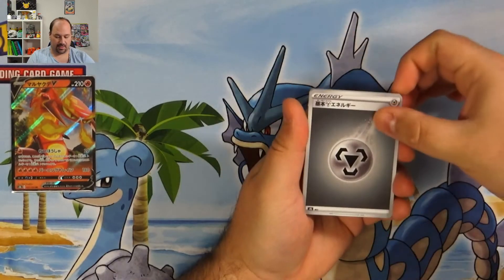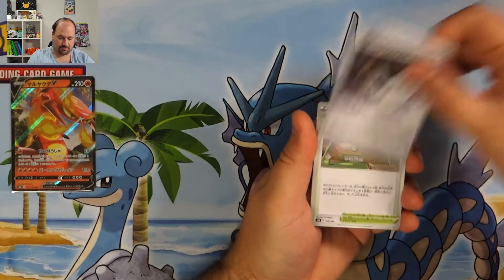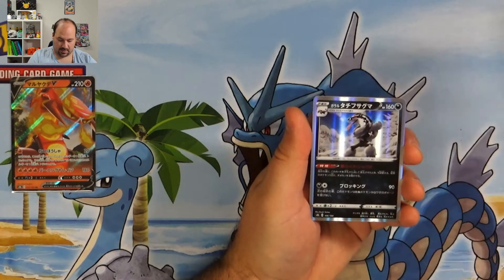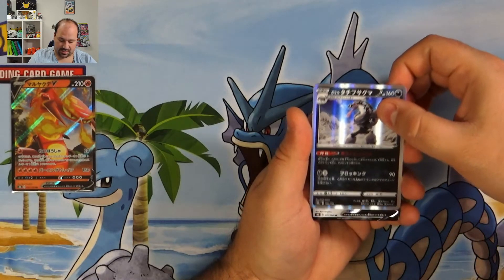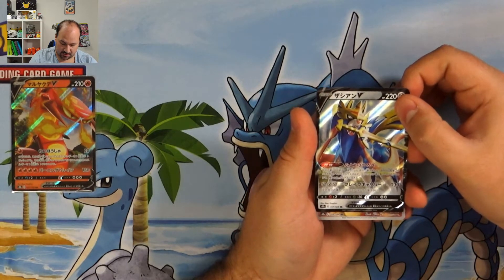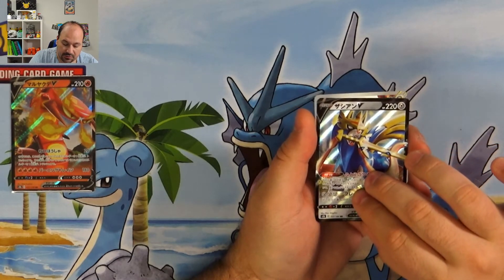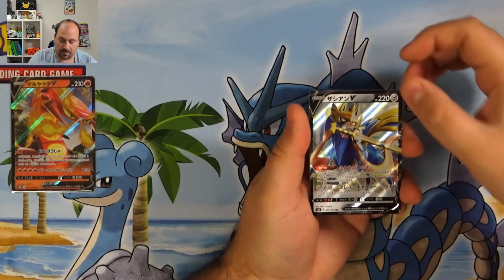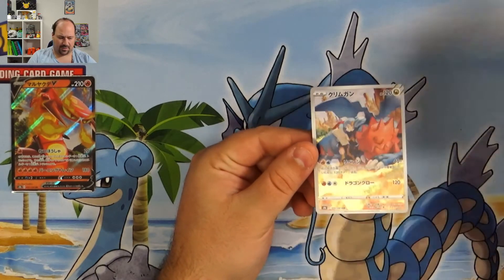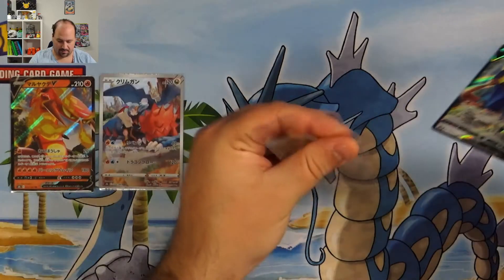Grass, Steel. Okay. Snorunt, Eevee, Siege Leaf, Special Energy Steel, Turffield Stadium, Cheril, Tauros, Obstagoon, then we have a V, the Zacian. Really, really good. And there is — oh there is a Character Rare! Which one is it? Is a Dragon type? It's maybe... it's a Dradigon? Yeah, the Dradigon! It's Dradigon! If I don't remember wrong, we pulled it also last time. Let me sleeve the Dradigon as well.